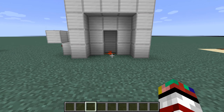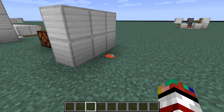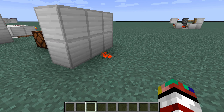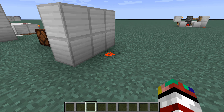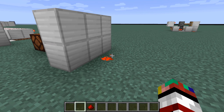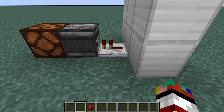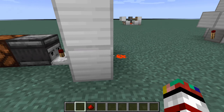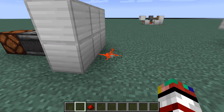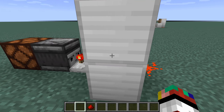Before showcasing the door, I want to show what this piece of redstone dust is doing down here. As you can see, this is a redstone dot. If you right-click the piece of redstone it turns into the opposite one — so if it's a dot it's going to turn into a cross, and if you right-click the cross it turns back into a dot. That's a new 1.16 feature.